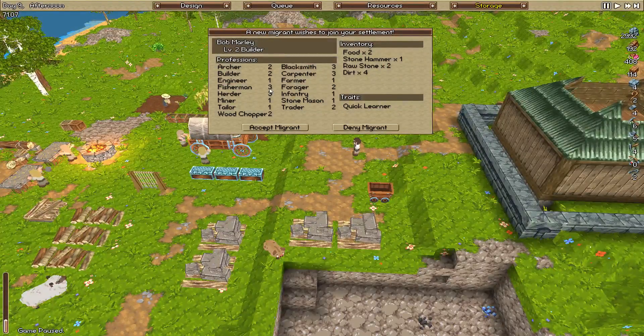So what are you? You're level 3 fisherman, herder, blacksmith, and carpenter - and also level 2 archer, builder, trader, forager, and woodchopper. You're bringing in 2 food, 1 hammer, 2 stone, and 4 dirt. You're a quick learner though, which is interesting. What's going to be the best use for you? Bob Marley - what an awesome name!